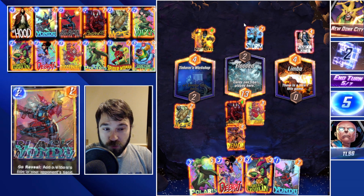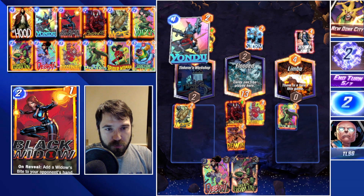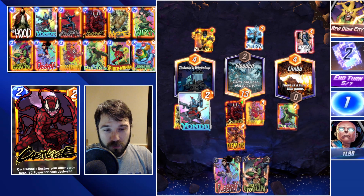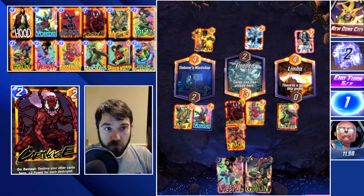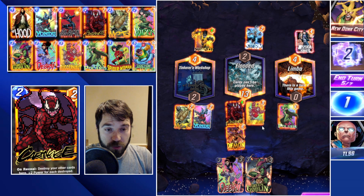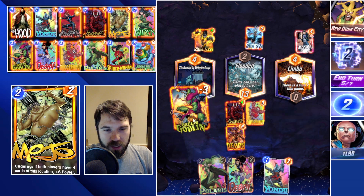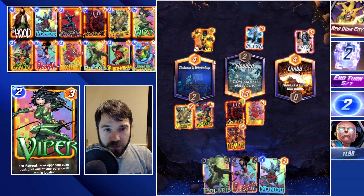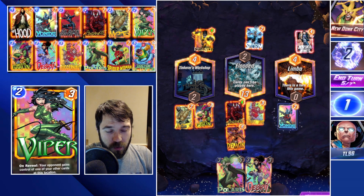Even if they do go wide, we can overcome two Doom bots here, which is going to be pretty decent. I think we go with a Polaris — that will pull their Sunspot over, making this lane a little bit harder for both of us. Or we go ahead and try to fit in a Green Goblin, since we know they're not going to play into this lane this turn, and maybe clog up their board in ways they don't want.